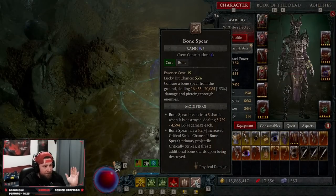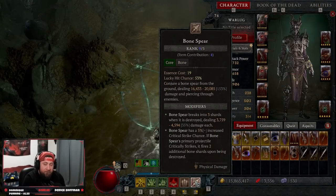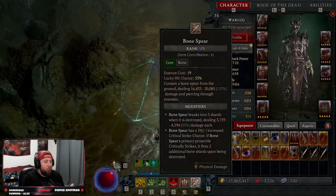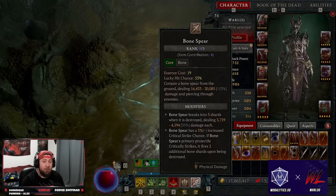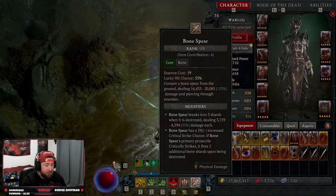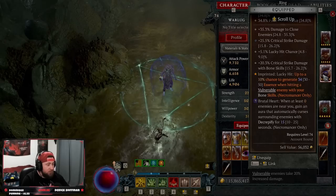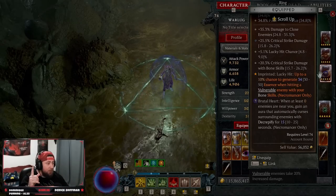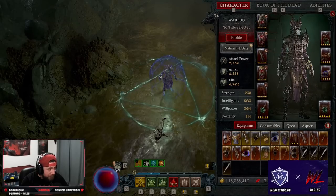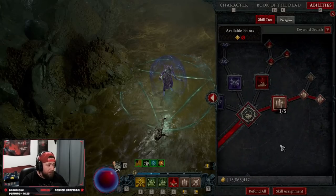Bone Spear is a crowd favorite, fan favorite — one of the main builds for Necromancer basically since release. Now with the addition of the malignant hearts, the build is even stronger even after the nerf. We are crushing monsters 23 levels higher than us. Let's go in and break down these skills and talk about how to play the build.